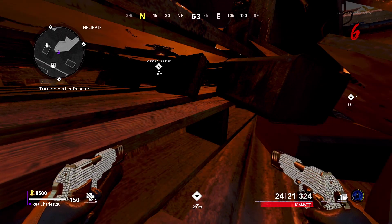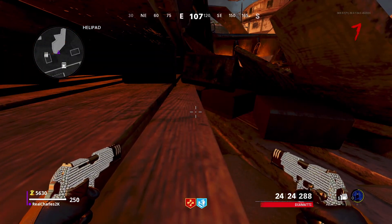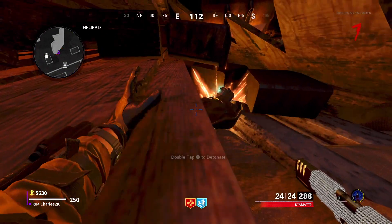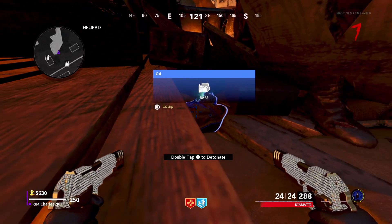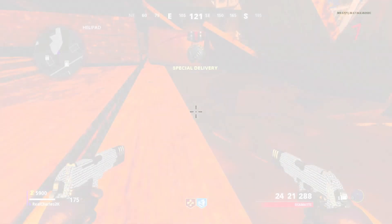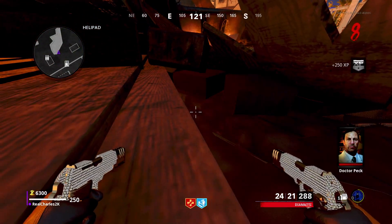This is the unlimited C4 spot on Firebase Z. Before you come into the spot, I recommend you have Juggernaut and Quick Revive just so you don't die from the C4 explosion. Once you're in here, you can continuously do the C4 glitch.